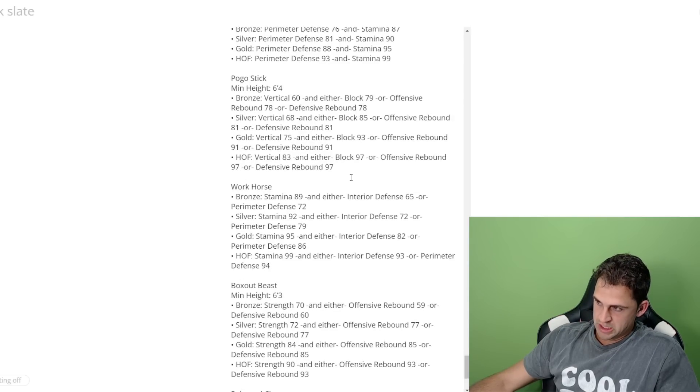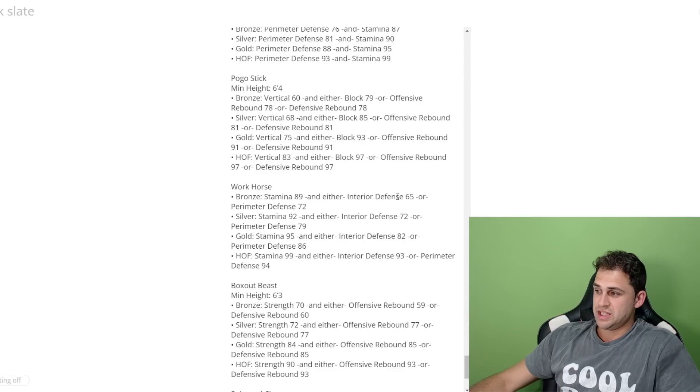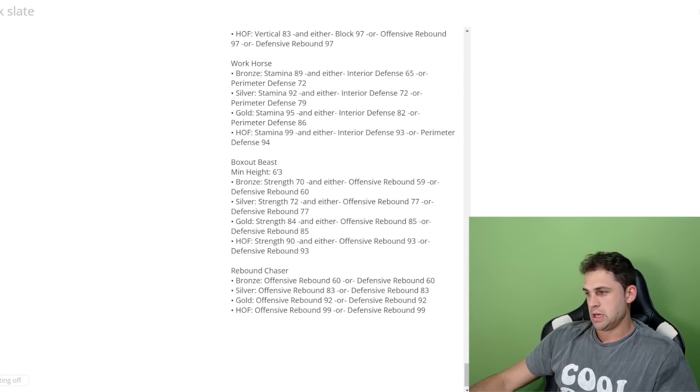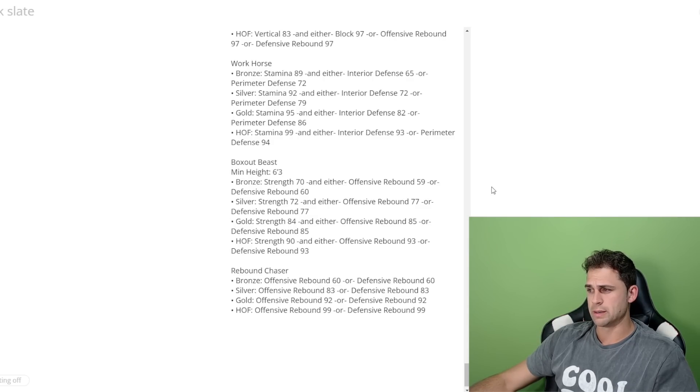94 Feet has a max height of 6'8 and is based off perimeter defense and stamina. Pogo Stick has a minimum height of 6'4 and is based off vertical and either block, offensive rebound, or defensive rebound. Hall of fame needs 83 vertical and either 97 block, 97 offensive rebound, or 97 defensive rebound. Workhorse now requires stamina and either interior or perimeter defense — hall of fame is 99 stamina and either 93 interior or 94 perimeter, which is pretty expensive.